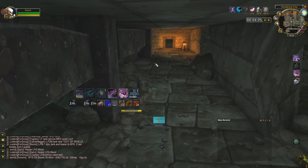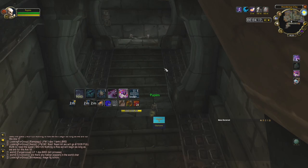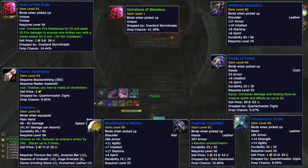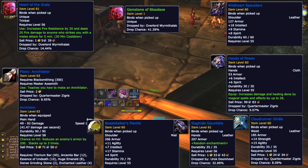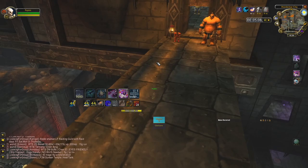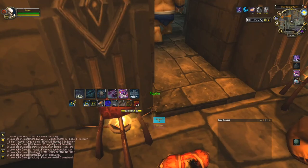The skip is huge, and it might allow you to spend 75% less time per LBRS run. This means that you can now farm things like these very easily: the gemstones from the last boss, the Beastmaster's Mantle, Heart of the Scale, the druid Tier 0 shoulder, the Hands of Power, Cloudrunner Girdle, and the Annihilator recipe. There are of course a couple more items, but these were the ones I found more interesting.